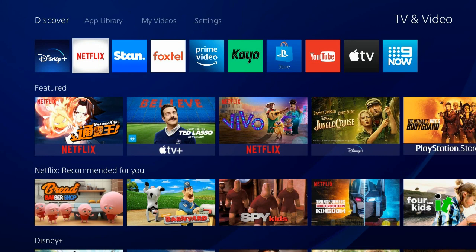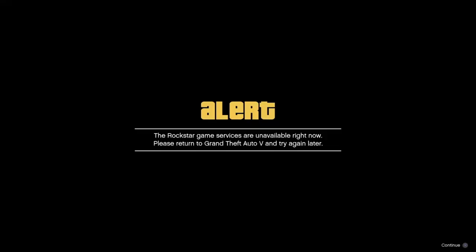I'm going to suspend GTA by going into Netflix. You can do that with Stand, or whatever you can suspend GTA with - whether it's editing a clip, YouTube, or whatever. Once you suspend it for about five seconds, come back to the game.